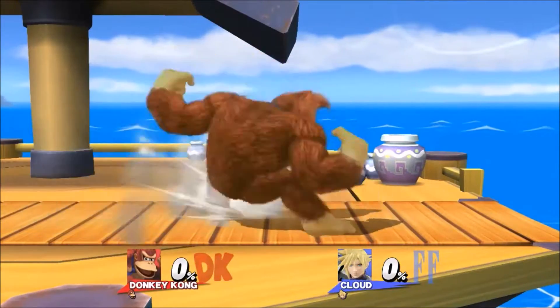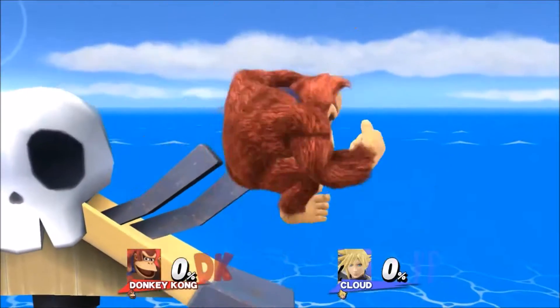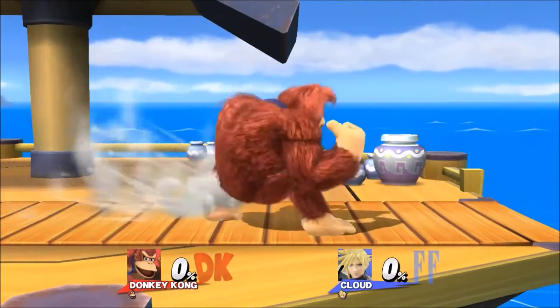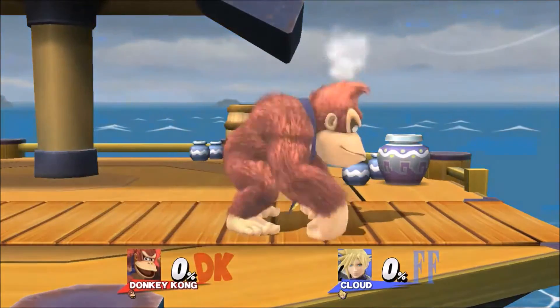DK can cancel charging his giant punch at any time by simply lightly tapping shield. This can be done in the air or on the ground, and it returns him to neutral position. It is worth noting however that this isn't instant — he has to finish the wind he is currently on before he can actually cancel.